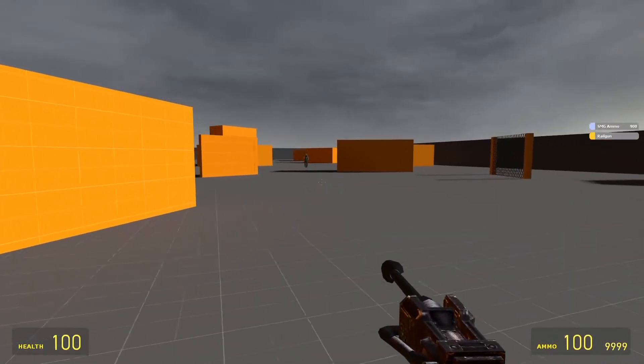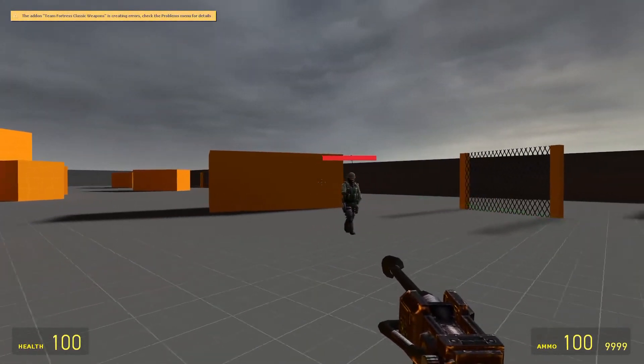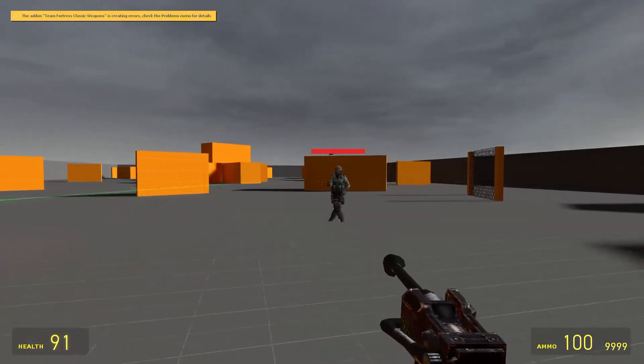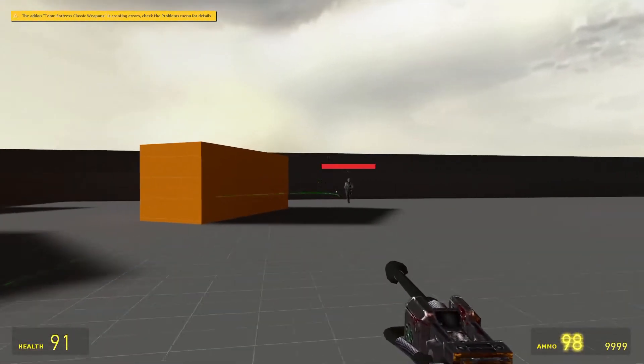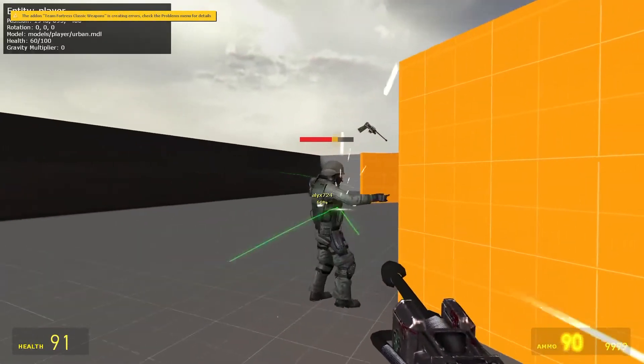Here we have the rail gun. The moment you fire this weapon, lower areas will be made. It doesn't even do that much damage.